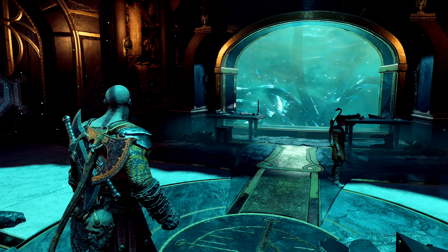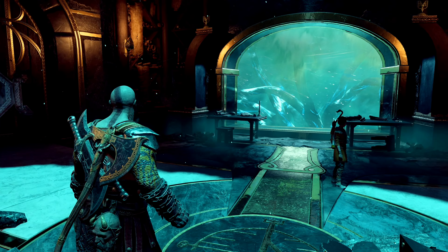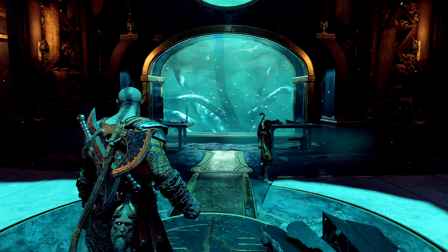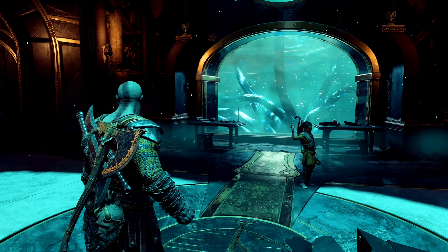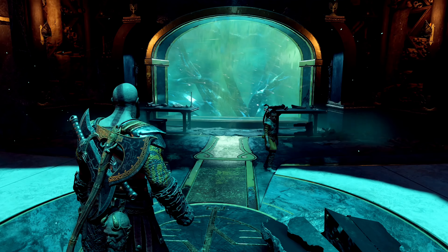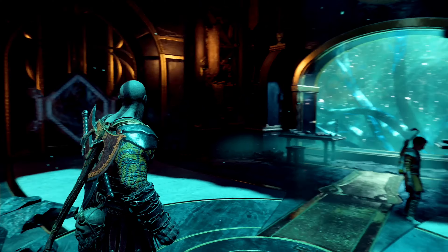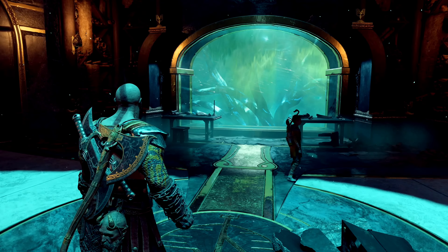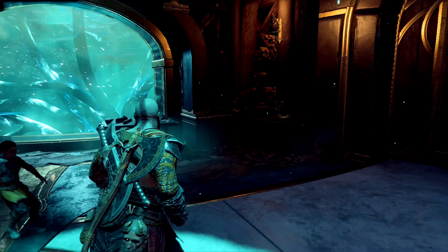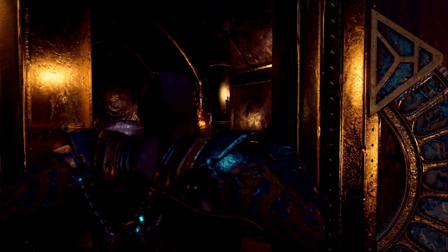Hello guys, welcome back to some more God of War. In last episode we started making our way out of Helheim, and we saw plenty of Helheim illusions while trying to escape. Atreus did see some of them but luckily he didn't pay too much attention. One of them was Kratos beating the crap out of Zeus. I think we've been in Helheim long enough - if we stay around too long, Atreus is going to see something we do not want him to see.